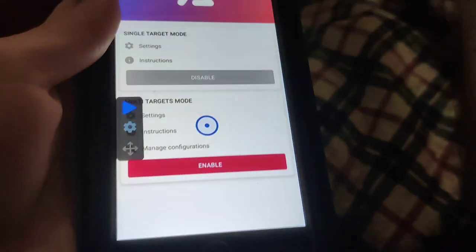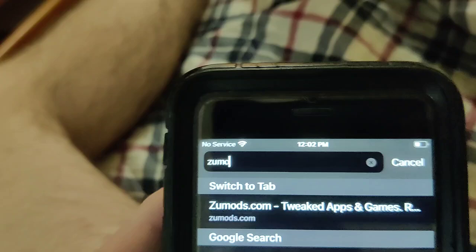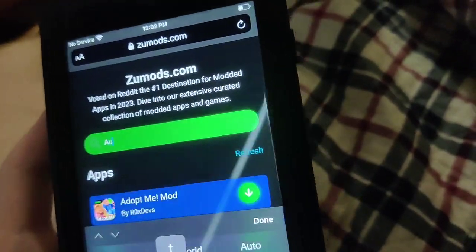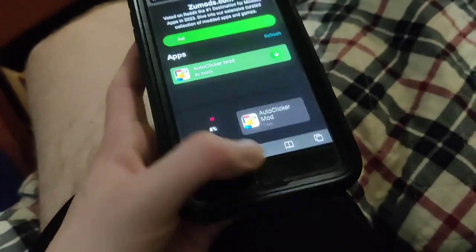You can see we've got all the settings in here — single target, multi-target. To download this onto your device, you want to go to this site called zoomods.com. Just type in 'auto clicker' and it should come up — sure enough, there it is. Press on it and wait for it to download. If you've got a decent internet connection it shouldn't take that long.